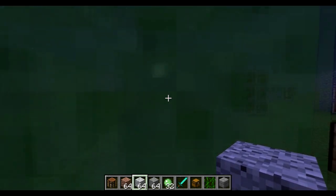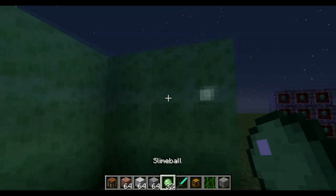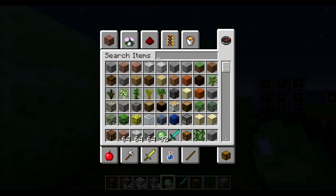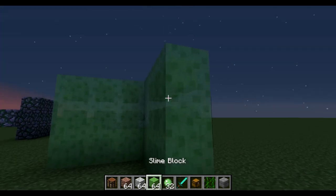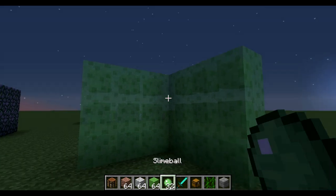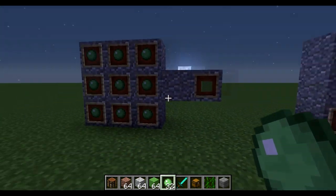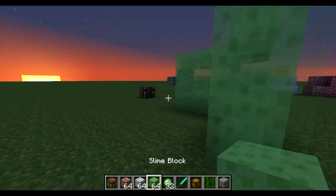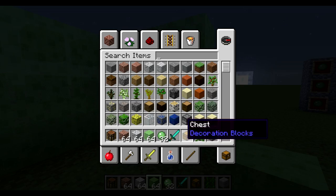It's pretty transparent. It's used with slime balls and it is called a slime block. Nine slime balls in a crafting grid like that will get you a slime block. And you're probably just thinking, okay, it's just another way to store your slime until you want it.